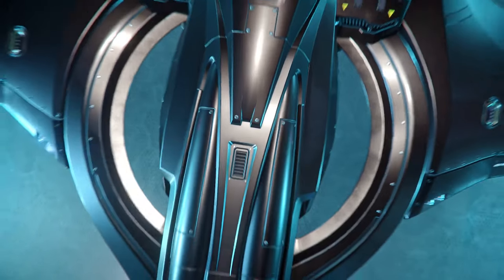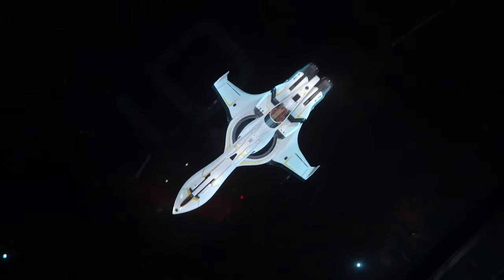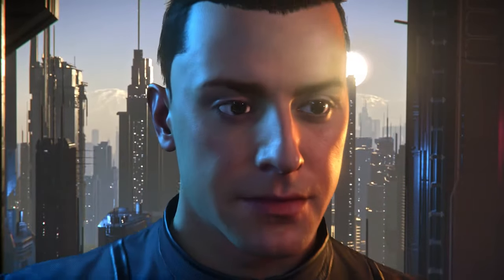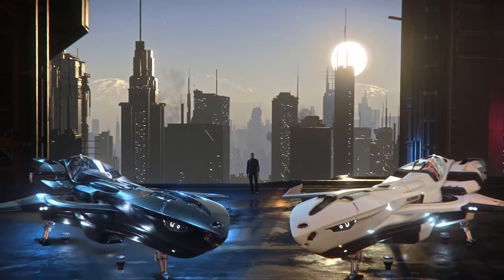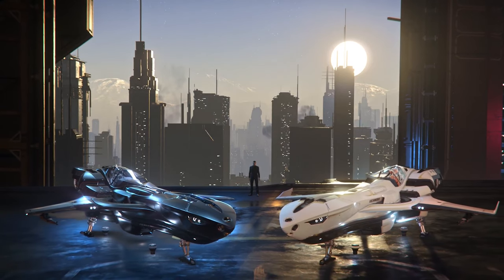There is a new game launcher which now allows you to change from the live build to the PTU build at the click of a button. You can get this at robertspaceindustries.com/download or just update your launcher. Hopefully that will do it, but get it from the download link if it does not.